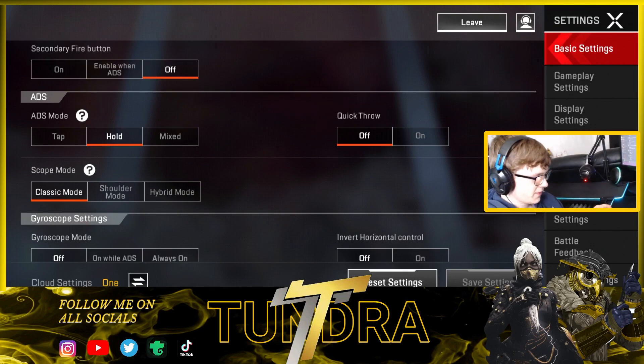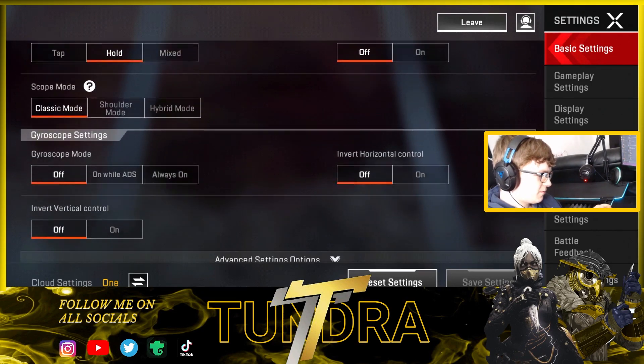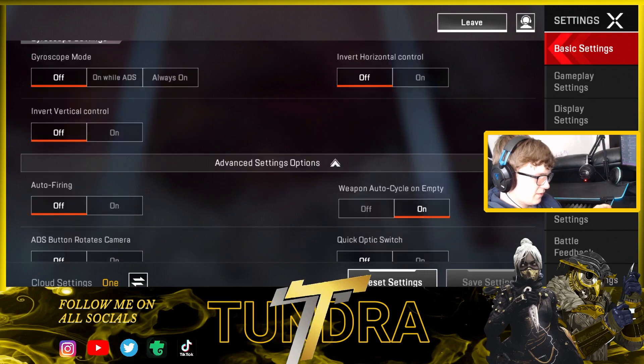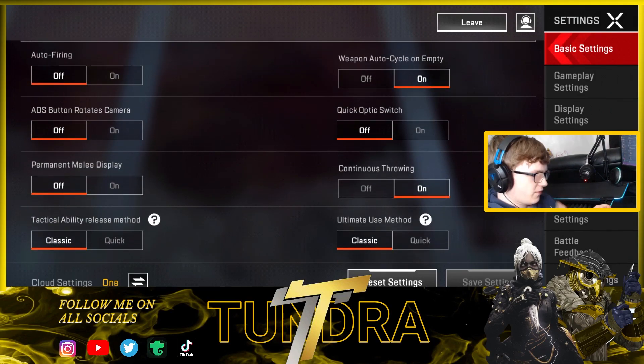Quick throw I've got off. Scope mode is Classic. Gyro is off, inverted controls off, inverted horizontal controls off. Auto firing is also off. Weapon auto cycle is on Empty. Quick switch is off because I found that really annoying in game. Quick optic switch is also off for the same reason.